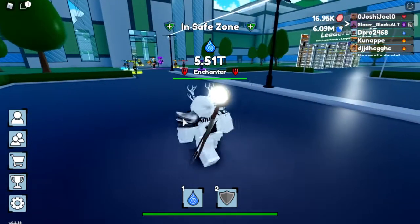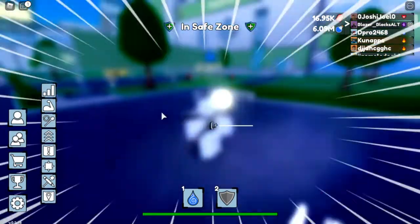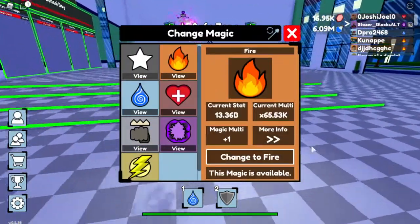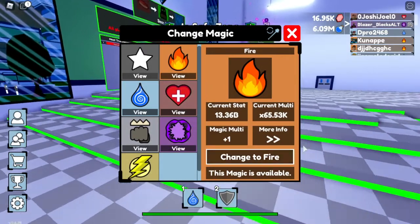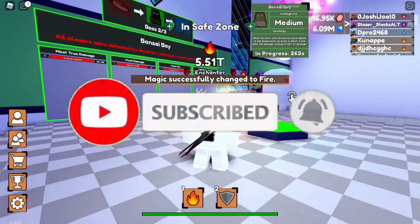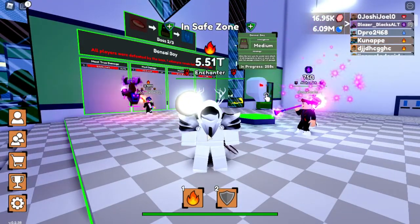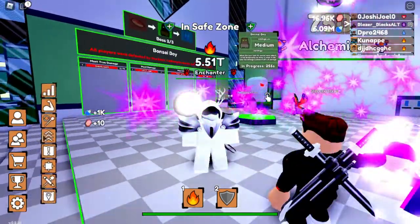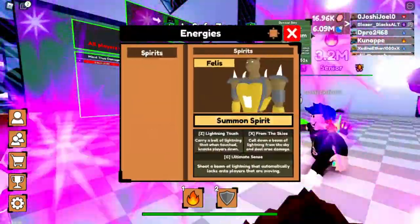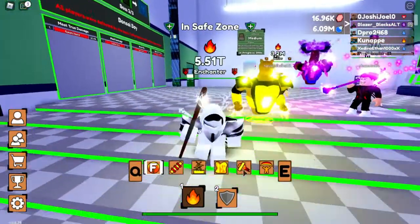Now let's go over the tricks and tips. In order to kill the boss easily, you have to use fire. Fire is more efficient to kill the boss or any boss because it has skills with range and also good damage on bosses. Let me summon a spirit first — this is what I'm talking about.